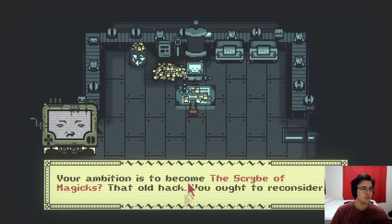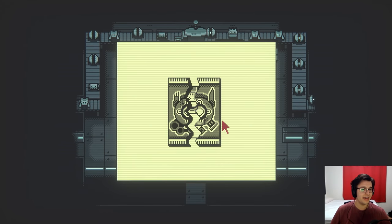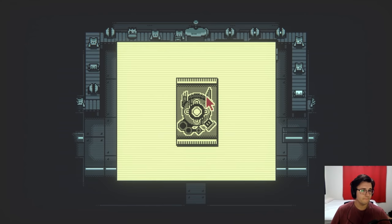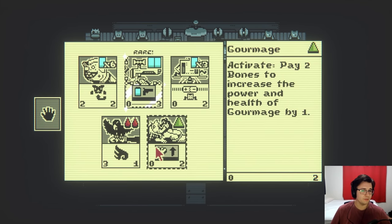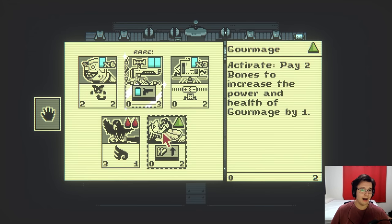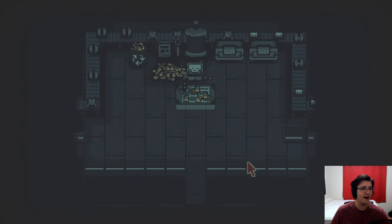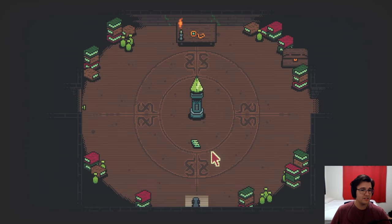Your ambition is to become the scribe of magics. That old hack, you ought to reconsider. We got a techno card pack. 2-2 is okay. Another 2-2, another plasma jimmy. Factory conduit. Gourmage. Interesting. It's a mage bone synergy. All right, on to the final area.